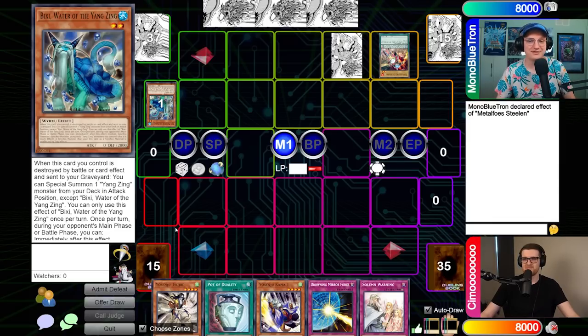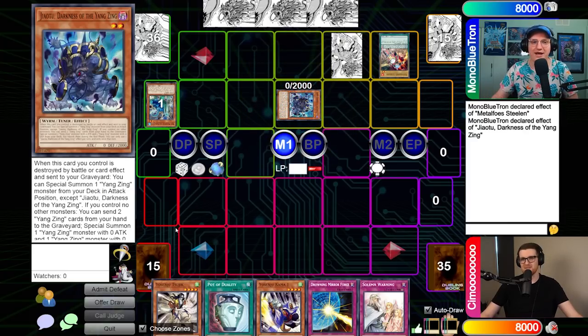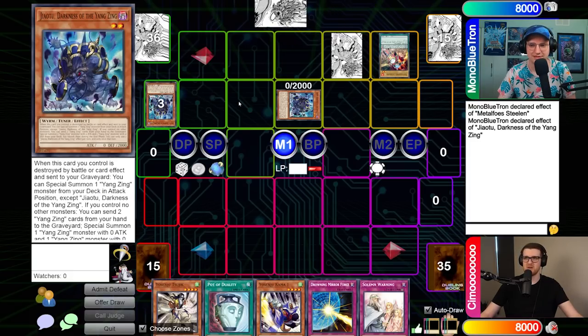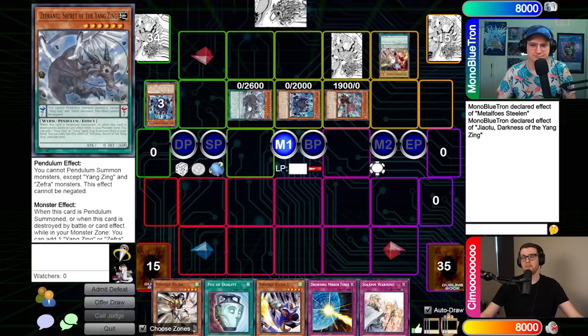We'll grab Jiao Tu. We haven't really seen much of this guy. Here, I'm gonna send two Yangzing cards from my hand to the graveyard and summon a Yangzing monster with zero attack and a Yangzing monster with zero defense. We are going to summon Suwani, Fire of the Yangzing, and Zephra Nui, Secret of the Yangzing. This guy becomes a menace later - he's disastrous. Right now he's just chilling. He has the best face of any of the Yangzing cards, and he has six stars.